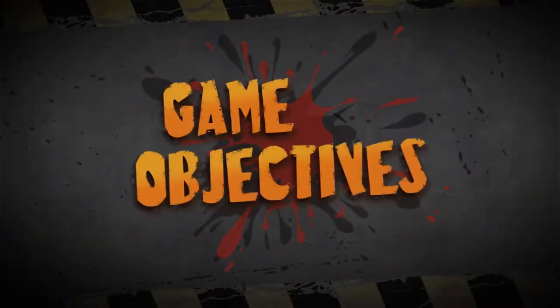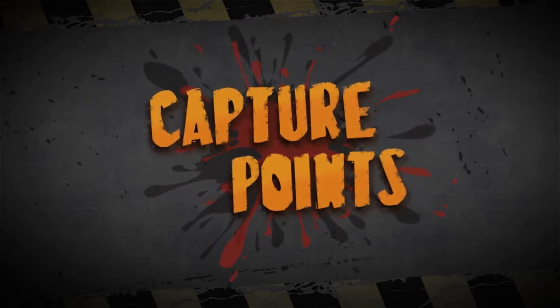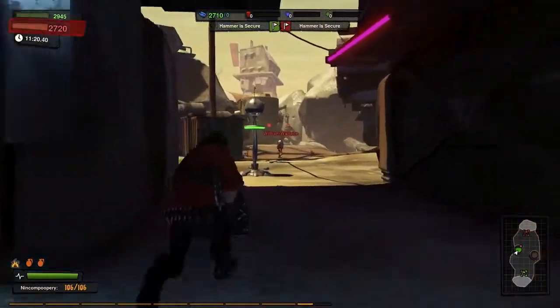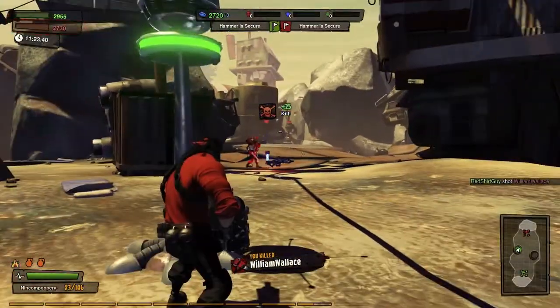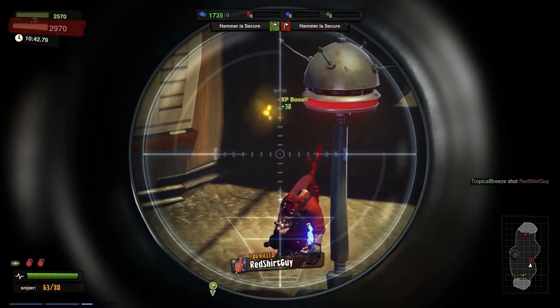There are three objectives that contribute to your team score in Annihilation. Controlling activated capture points not only increases your team score, but buffs one of the capturing players with a 30-second damage boost. So don't be a dumbass. Use it wisely.